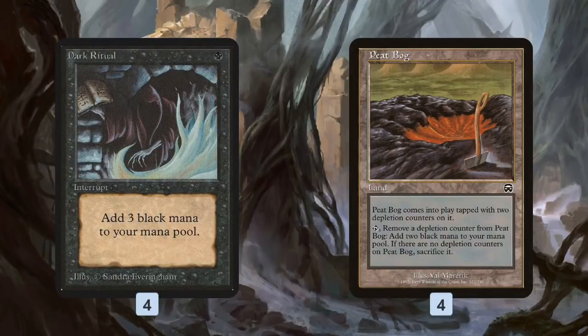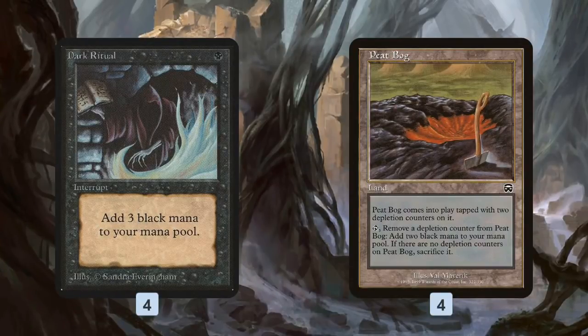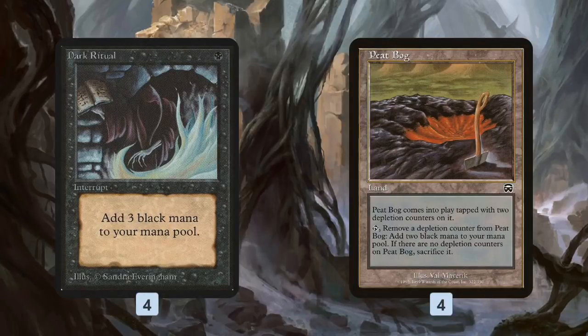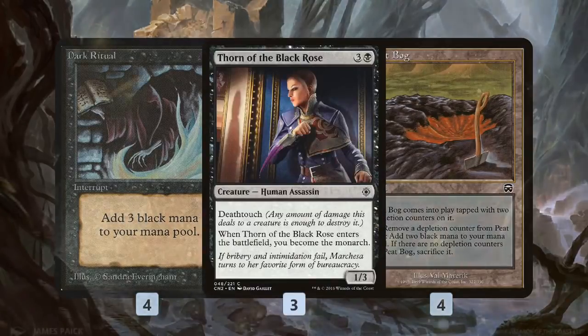Starting the land destruction process earlier is one of the most powerful things you can do. If your opponent plays their land drop on turn one and you immediately blow that up, then follow it up with more land destruction throughout the game, it's really strong. That doesn't even account for the fact that one of the most popular dual land cycles in the pauper format are the bounce lands — the Karoo lands from original Ravnica — which enter the battlefield tapped and make you pick up a land but tap for two mana. When we blow up one of those, it's like blowing up two lands in one, which is incredibly powerful.